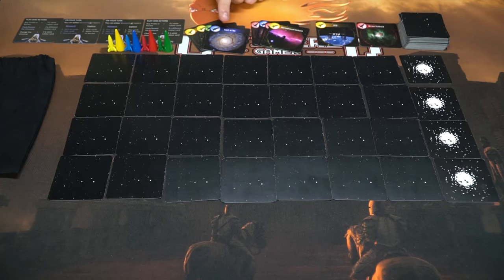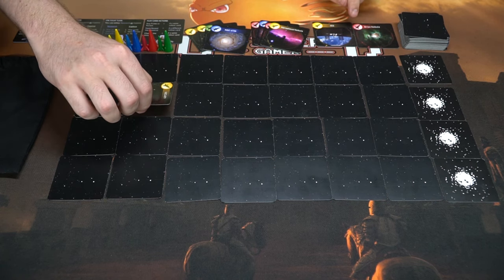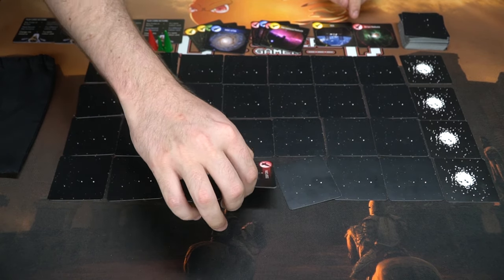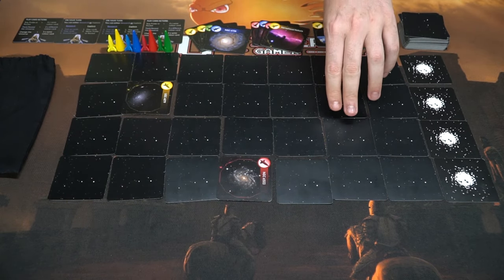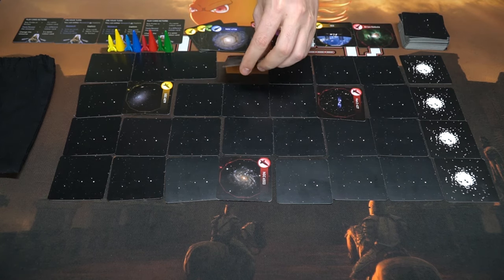Each player gets four cards from this deck and they're hidden from any other players so only you can see them, then you deal out two cards face up next to the deck. Additionally, each player chooses to flip over two cards from the grid face up, so people can see what is out there in space — there's mainly planets, could be black holes, who knows what you're going to get.